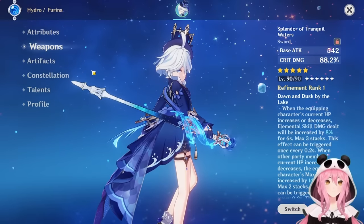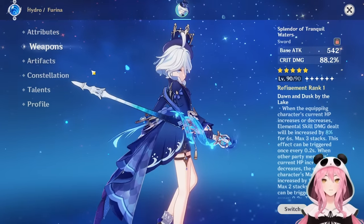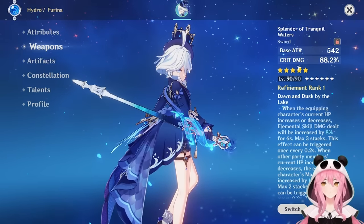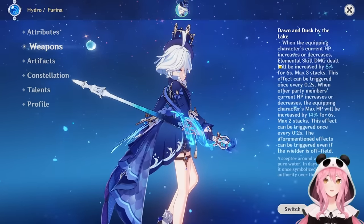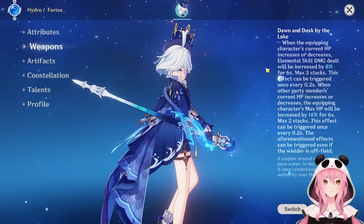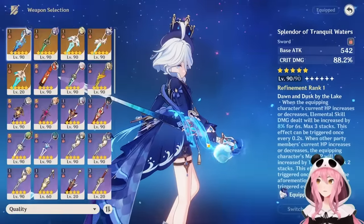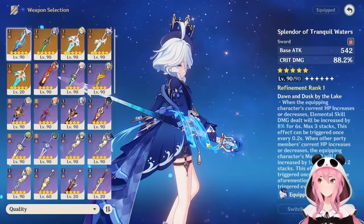Finally on weapons — I spoiled my Farina by getting her the best weapon I could: her signature weapon. It gives a ton of Crit Damage, increases her elemental skill, and boosts her HP as well. Literally the perfect weapon for Farina. But let's talk about options if you don't plan to pull for it.